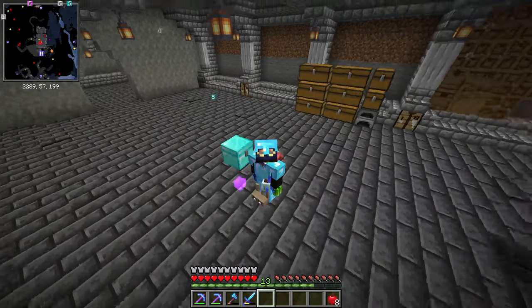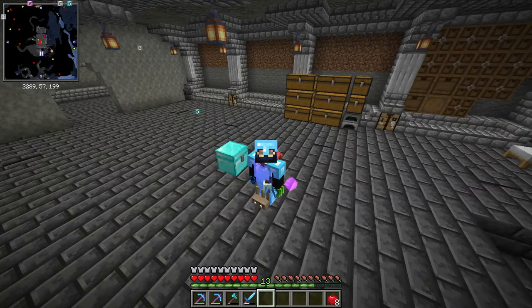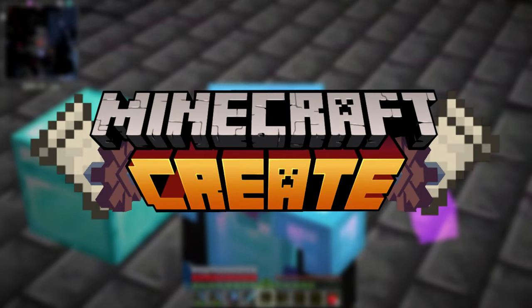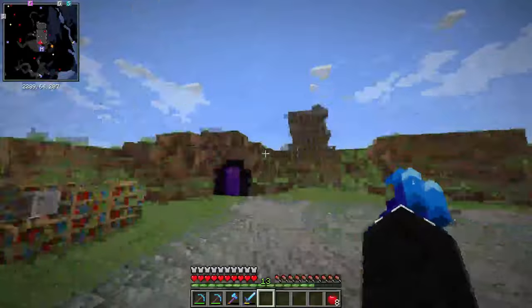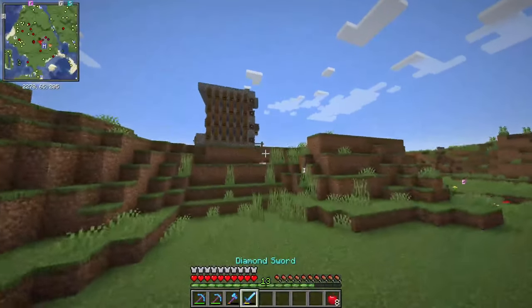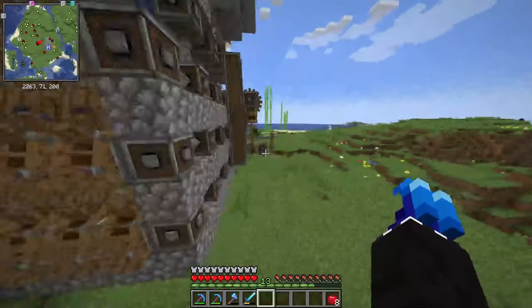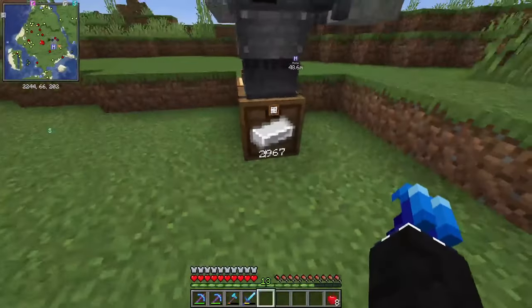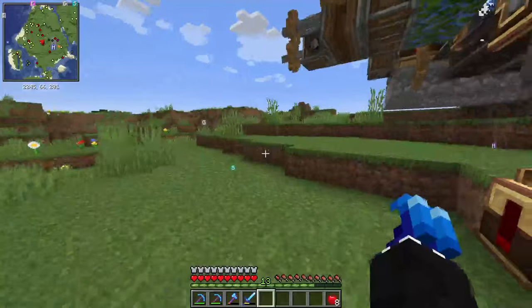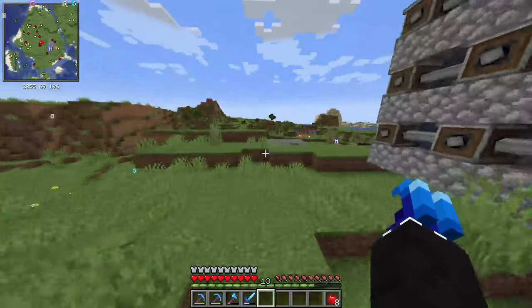Hello everyone and welcome back to my own version of Logistical Hell — it's the Create Deep Dive series. Last episode we built ourselves a nice iron generator and it's gotten a pretty good amount so far. I've not AFK'd it at all, maybe for like an hour, but we got 2,000 — almost 3,000 — ingots in there, which is plenty.